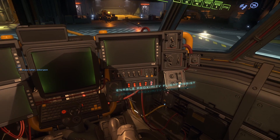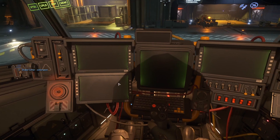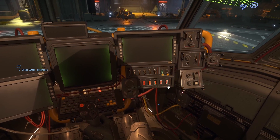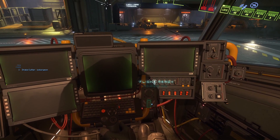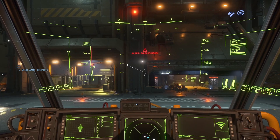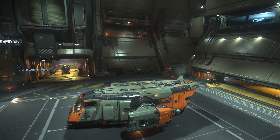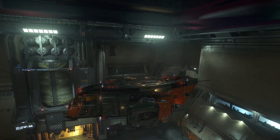Proximity flight assist. Exit. I don't see a manual power — there we go. Let's make her flight ready. Request takeoff. You are cleared.